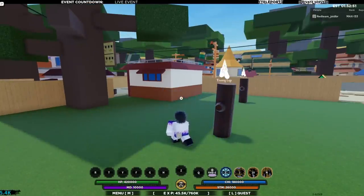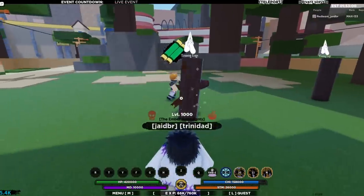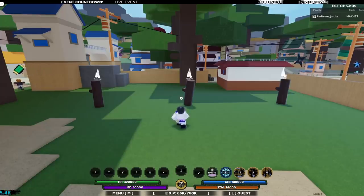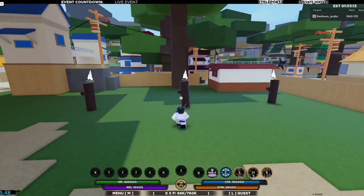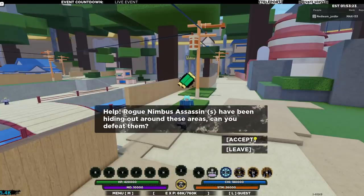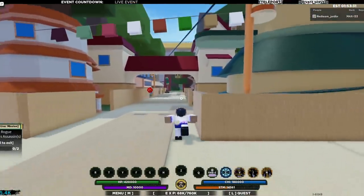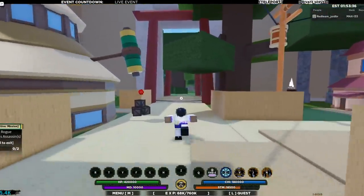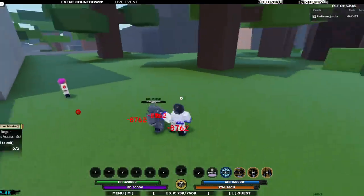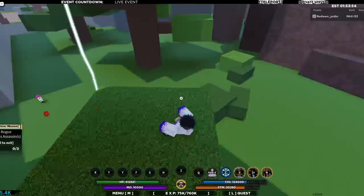I messed that up because it's supposed to pull you in. Let me try it again — pull me in. There we go, that's what we're gonna do. So far I think the bloodline is very decent; the mode definitely carries it. Look at that — it pulls them in, turns them to ash, and it's a good combo starter. I definitely think it's a good combo starter.